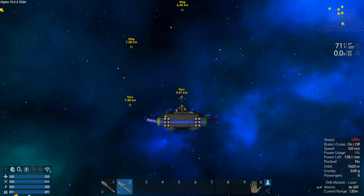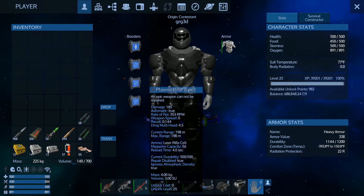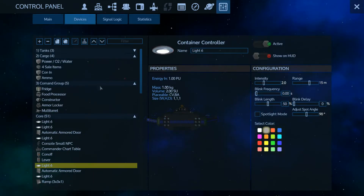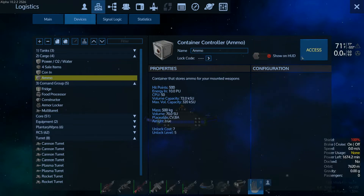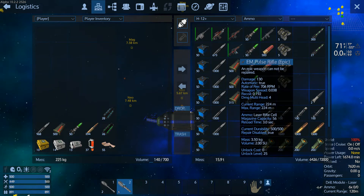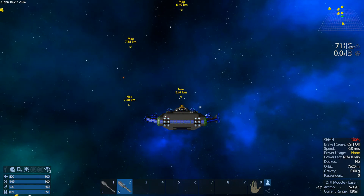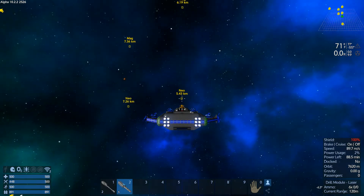Guess what? I found me a plasma rifle epic. And I found two EM pulse rifles — 230 damage. But the one I have does 185, so I'm going to hang on to that one. I'll use it in the upcoming final battle on the starter planet.